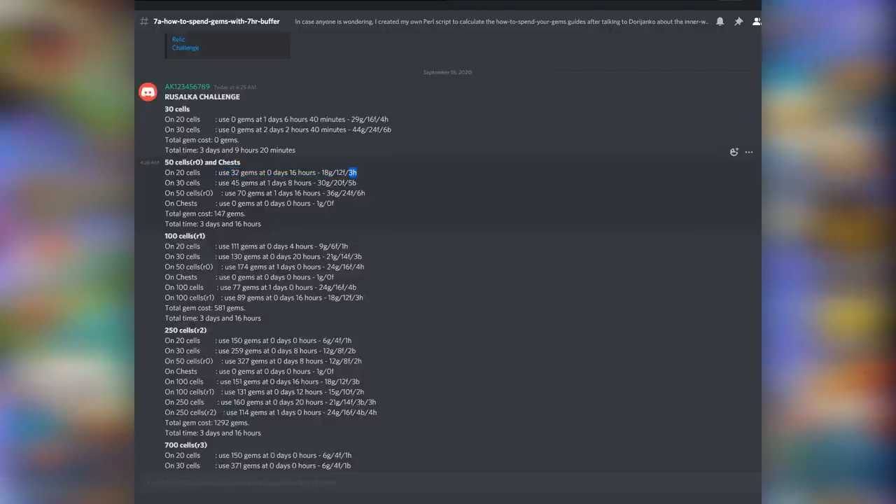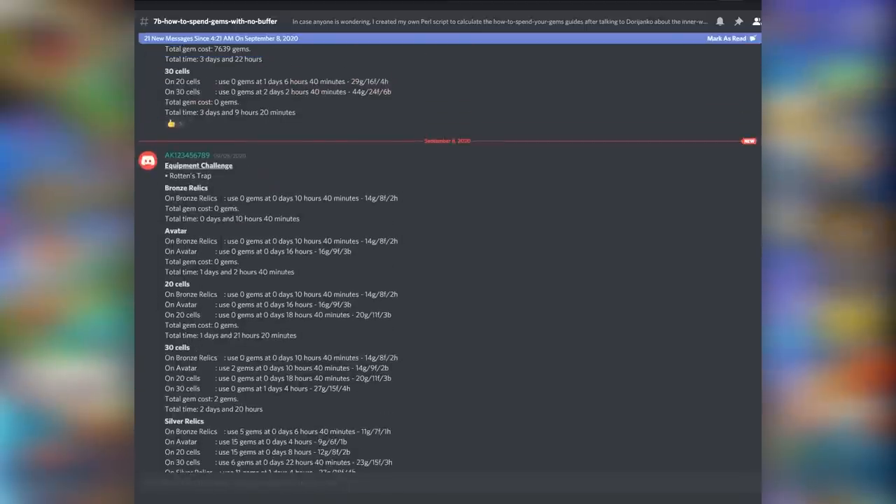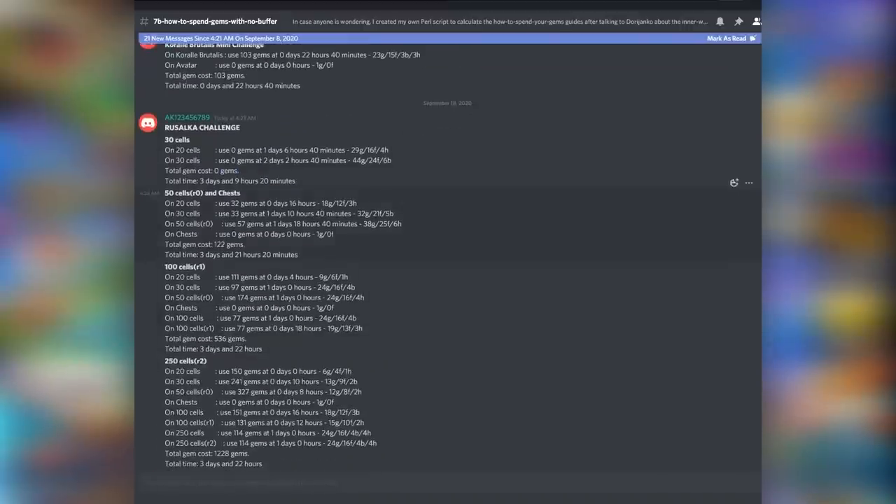By the way, if you can't do the hatching, that's totally fine — it doesn't increase the cost that much. On the 30-cells node, use approximately 45 gems after 1 day and 8 hours. Make sure when you spend those first 32 gems at the 16-hour mark, you immediately do a full collection. Without any buffer, it only costs 122 gems over 3 days, 21 hours, 20 minutes. I personally like to use the buffer because we can't always do perfect logins — sometimes you go to the store, your Wi-Fi doesn't work, or you miss a login by an hour.